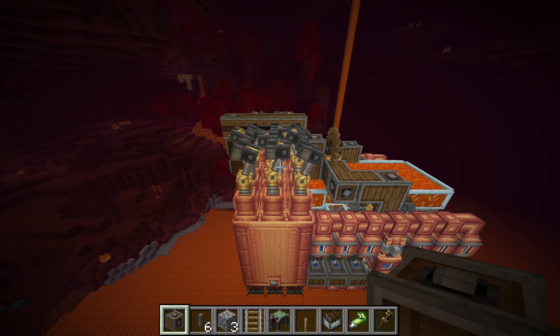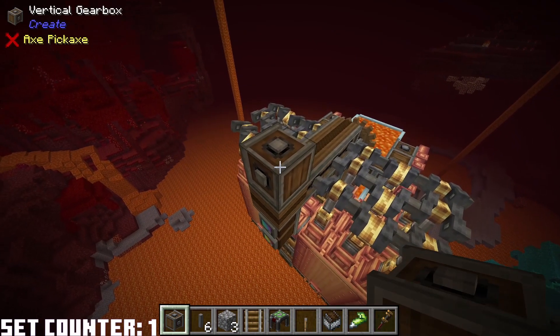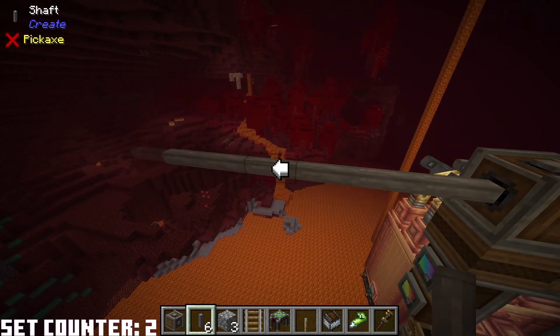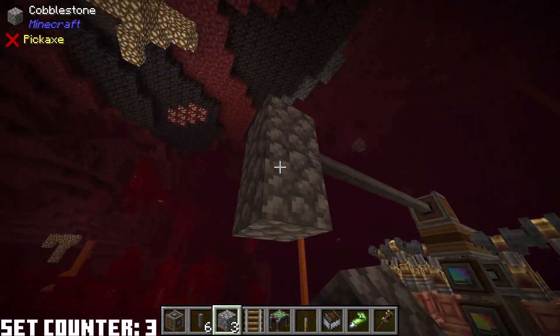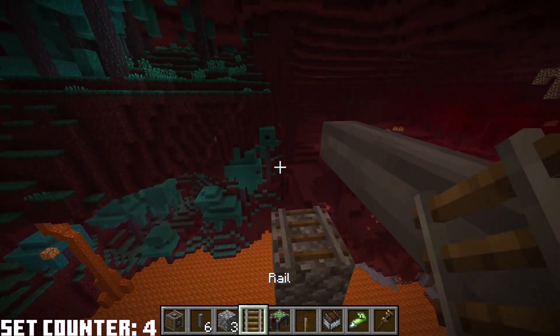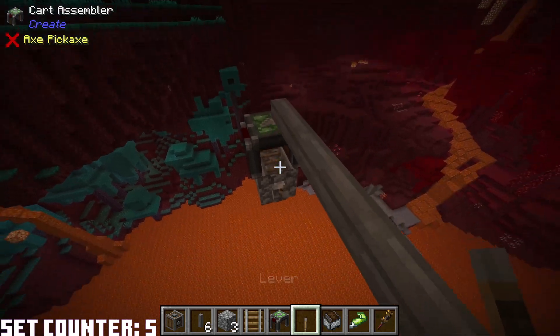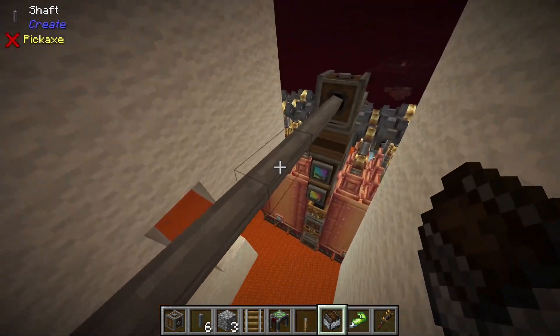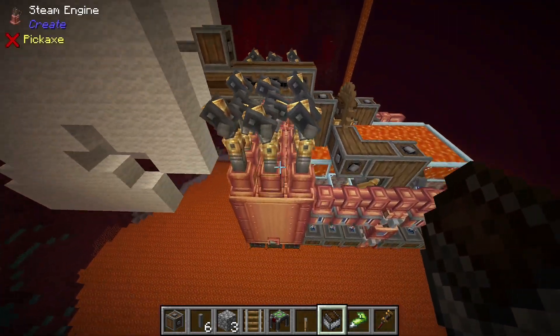Let's go ahead and show you the minecart contraption and how to jumpstart it. Set down your vertical gearbox here, then set down six shafts. At the end of those shafts, set down three cobblestone blocks like so. Break the top two and set down a rail. Set down a cart assembler and a lever below it on the block. Once you set down this minecart contraption, it'll turn into a block form, which will immediately start working to power the steam engine.